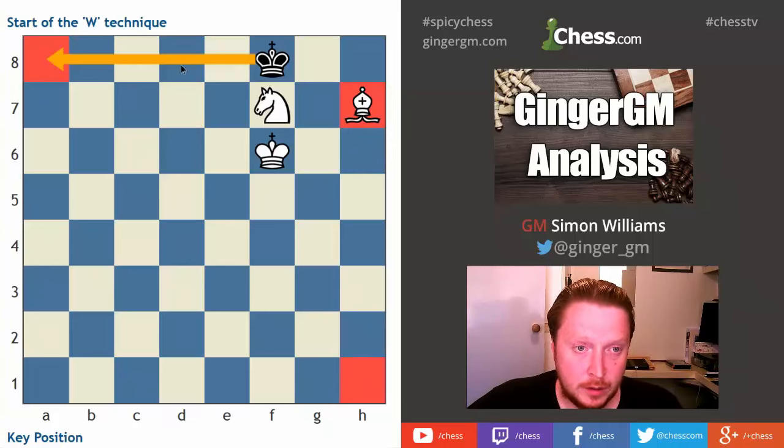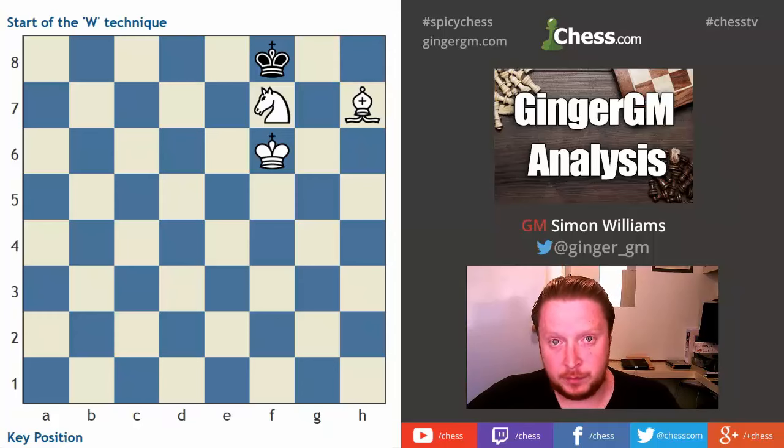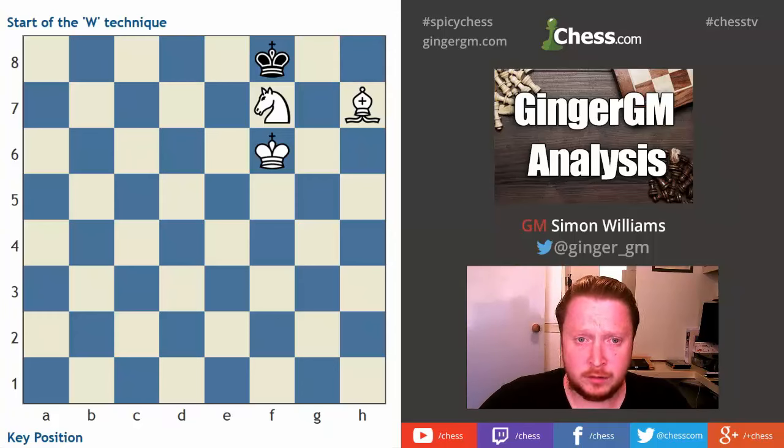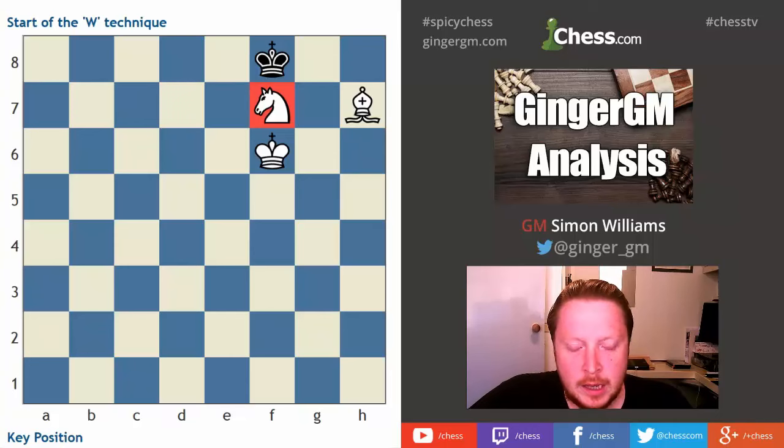Obviously if you're trying to defend this position, the key thing is to keep your king in the center as long as you can, then aim to put your king in the opposite-colored corner to your opponent's bishop. This position shows the W technique in action. All you have to remember for this checkmate is the W technique used with your knight — your knight creates a W shape on the board to stop your opponent's king from escaping and to force it into the light square.